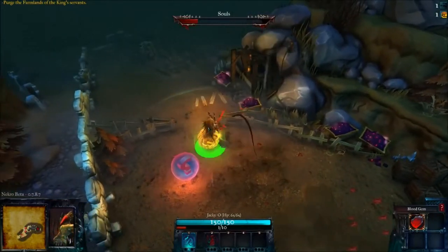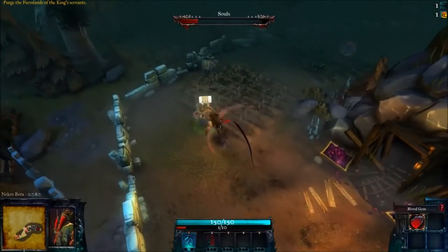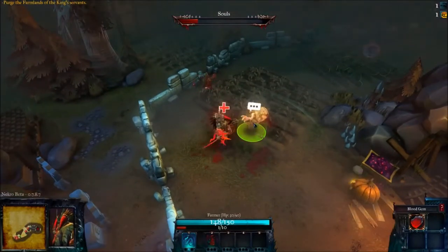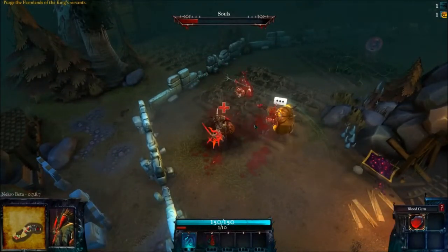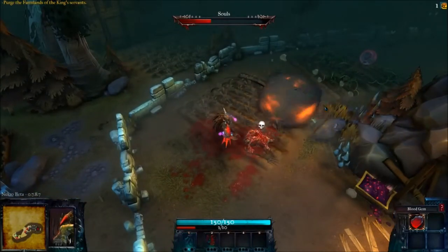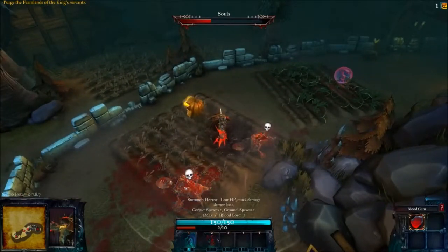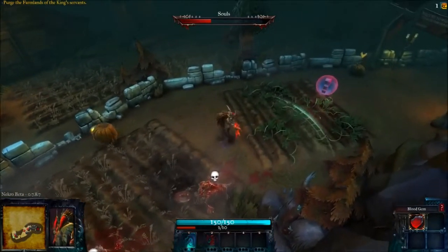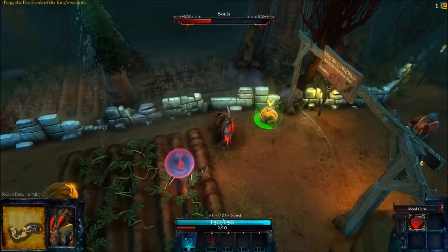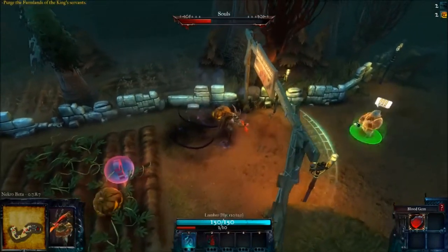Looks like I'm going to get a cool little pumpkin ally here — we'll see what he can do. Now, besides your primary attack and your ranged attack, you also have some summons. I'm going to use my scourge, and that just gives a nice little fireball. I also have a horror, which has low health but does a lot of damage. And that's really all I got right now because this is, like I said, the second level.